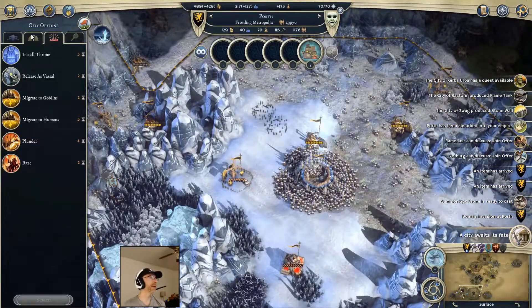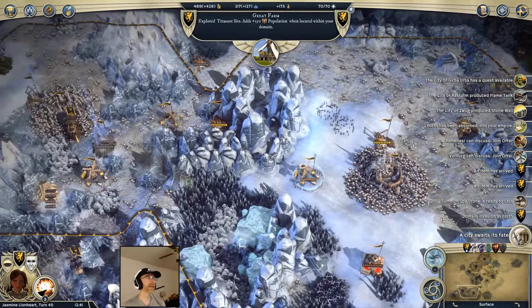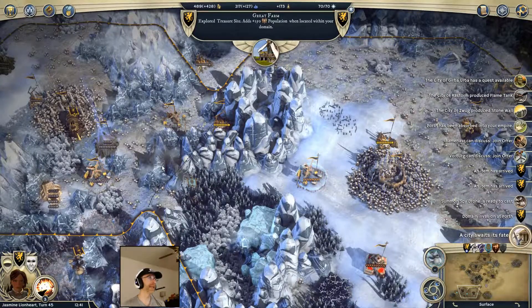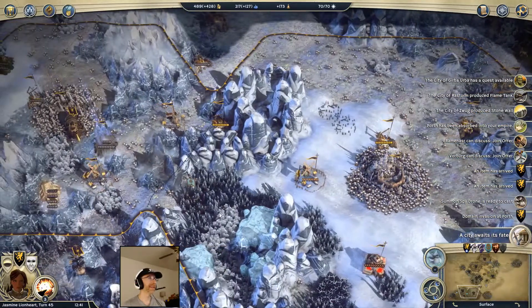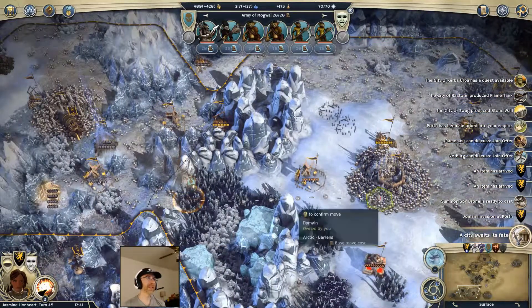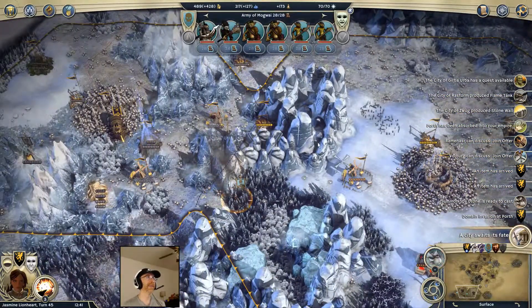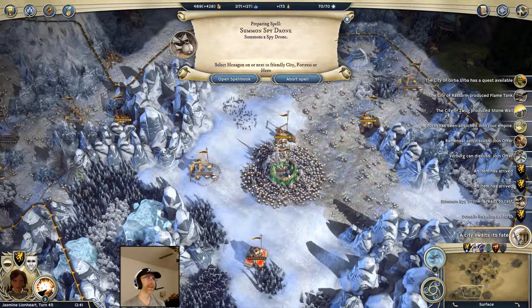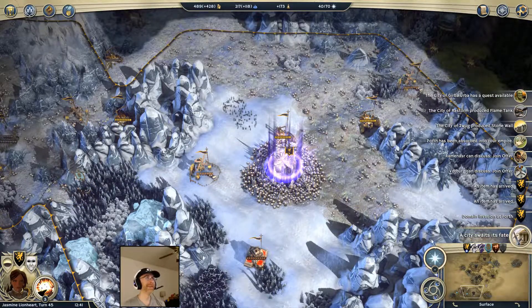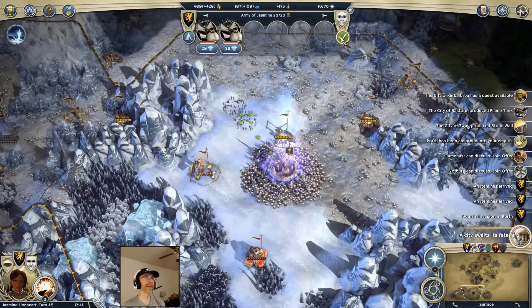They're just gonna walk into that city. I could start summoning a bunch of spy drones in it - that actually may be a legitimate option because they can't reach the city on the next turn. So I could get four spy drones in there, and if I'm very careful with how I use them I may be able to blow up most of those guys. I don't have a better plan, so why not? I don't really have anything better to spend my mana on at the moment.